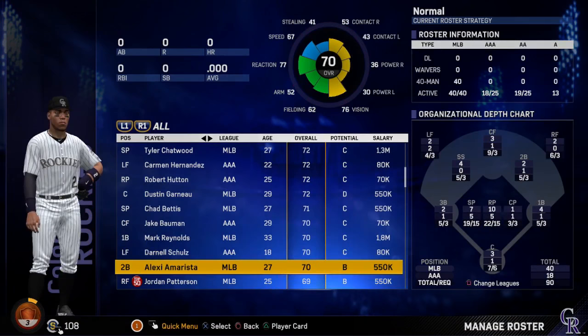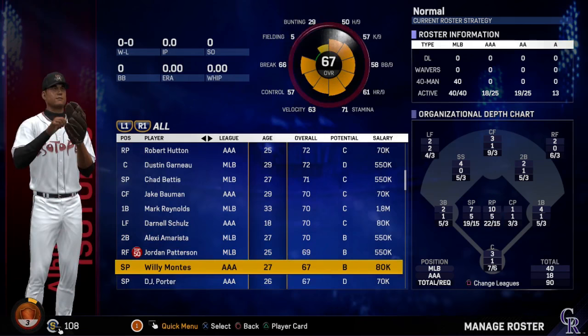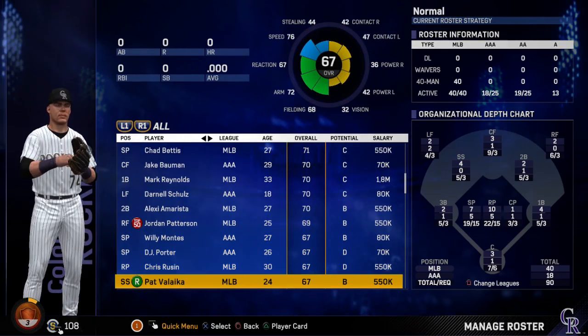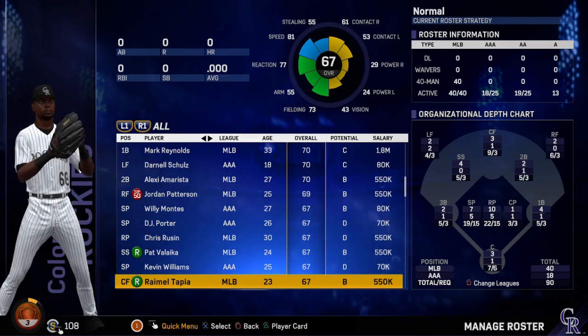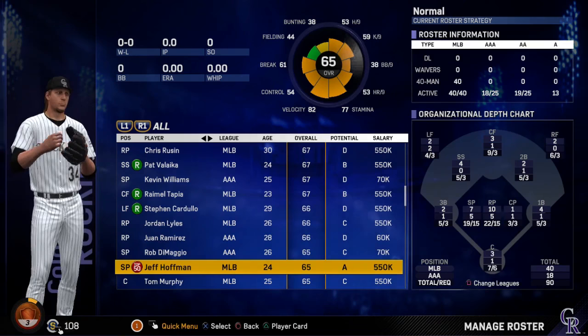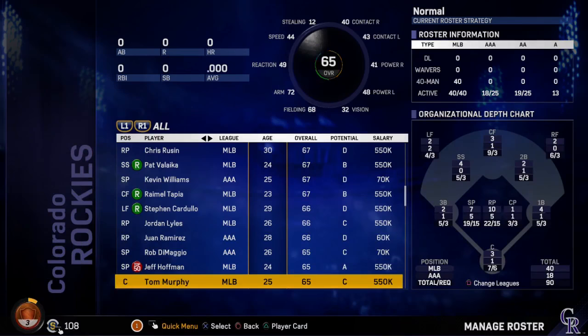Lexi Amorista, 70 overall, 27. Top 50 prospect Jordan Patterson, 69 overall, 25, B potential. Willie Montez, 67, 27. DJ Porter, 67, 26. Chad Rusin, 67, 30. Pat Valaka, 67, 24, B potential. Kevin Williams, 67, 25. Raymel Tapia, 67, 23. Steven Cardulo, 66, 29. Now let's check the top prospects — Jeff Hoffman, acquired in the Tulowitzki deal from the Blue Jays, 65 overall, 24 years old, A potential. This man can get very good in a few years and I just want to develop Jeff Hoffman into the great player he's going to be in real life.